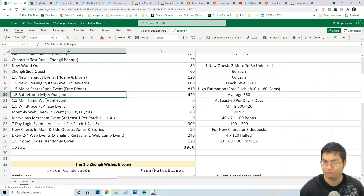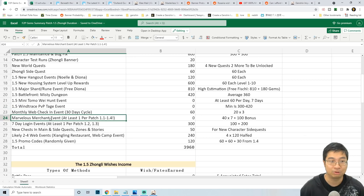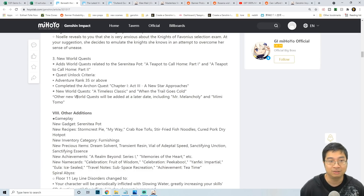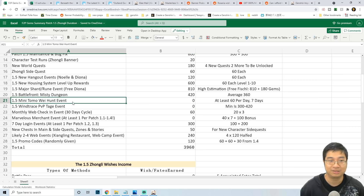Coming to predictions for the dates of other events in patch 1.5, we know there will be a Misty Dungeon, a mini Totem for the Hilichurl hunting, a PvP tag war event, and a merchandise event — but those events are not revealed exactly. Looking at the patch notes, the new world quest additions include Mr. Melody and the mini Totem, hinting that some of those events will come after the Zonely banner. It's likely we'll have at least two patch 1.5 events after the Zonely banner.